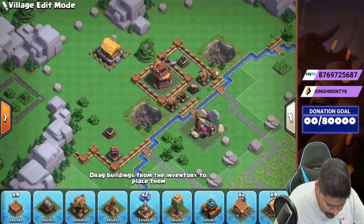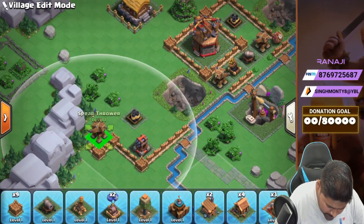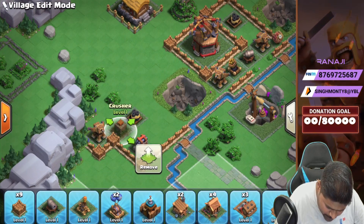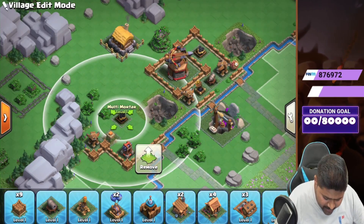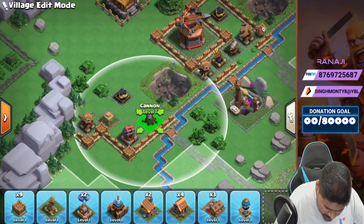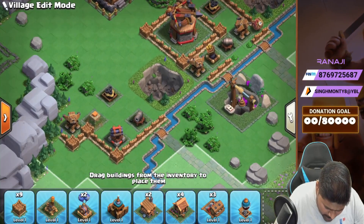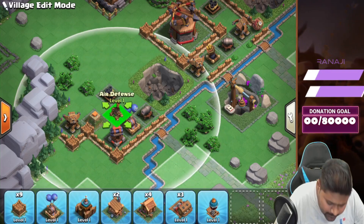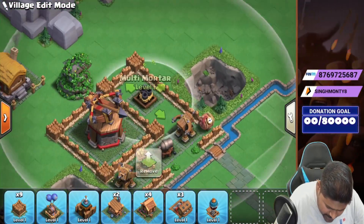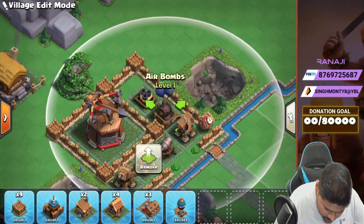Okay fine, so this is what we can do here. We have a crusher — deploy over here, done. We can deploy a cannon over here, then an air bomb over here. On the back side we can do a defense, and we can deploy one more air bomb over here too. Nice.